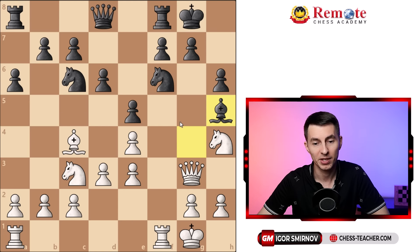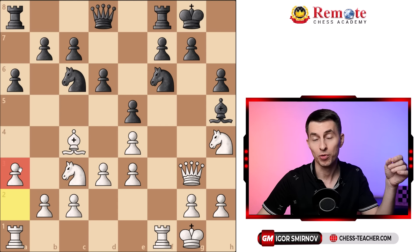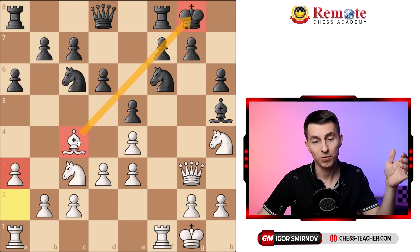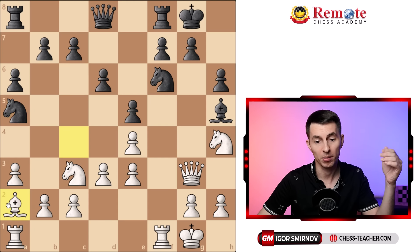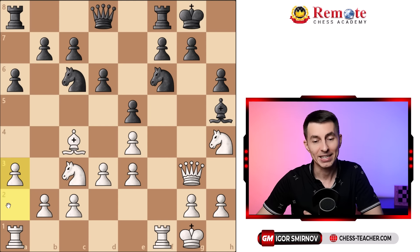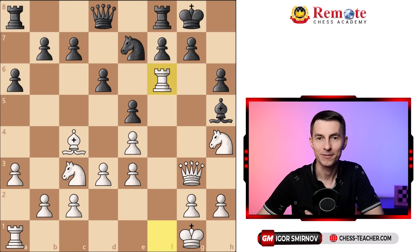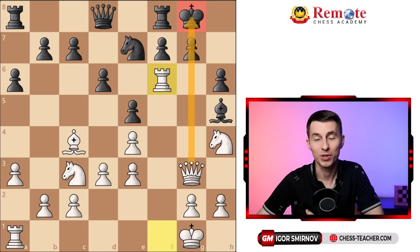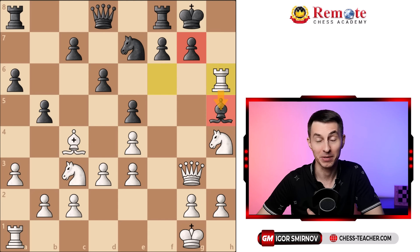Another common blunder by black: if they try to stop this move by going knight e7 to control the square, they're blundering. You play rook takes f6, capitalizing on the pin, and you just win their piece. Moreover, on the next move if they do nothing, you can also play rook takes h6, capitalizing on the same pin for the second time in a row.